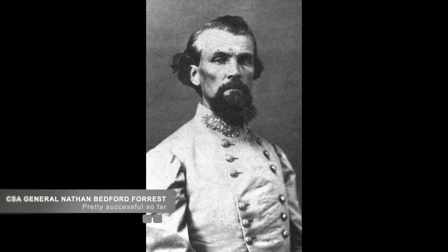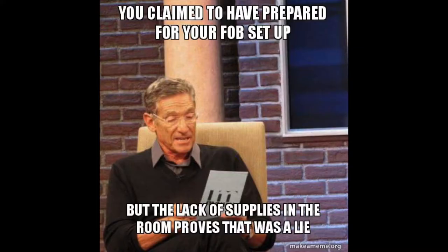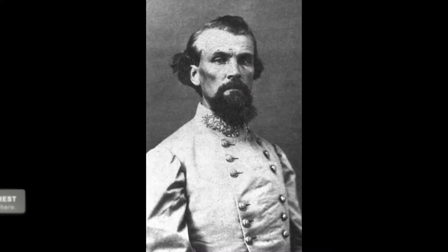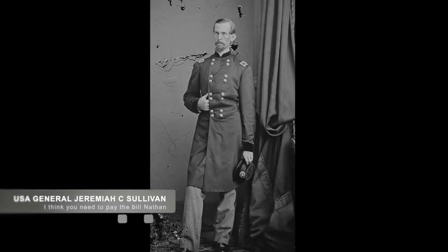Confederate General Forrest's mission had been to disrupt the Union lines. He did this prior to December 31st by destroying railroad lines supplying the Union army between Jackson and Union City. No supplies would come through here until March of 1863. After his successful sabotage, he took his men south to try and cross the Tennessee River, and found Union General Sullivan waiting for him, trying to trap his units before they could cross.